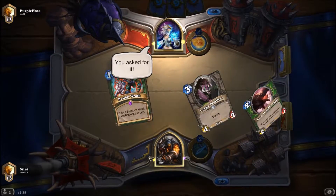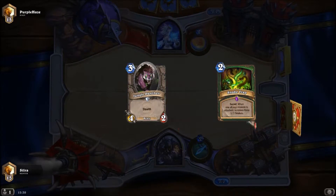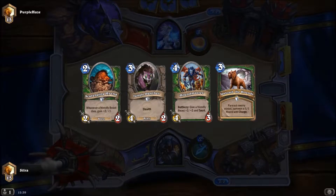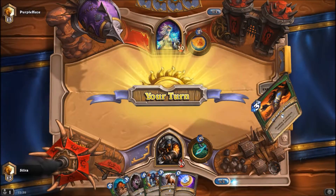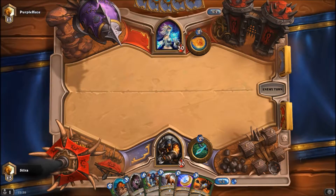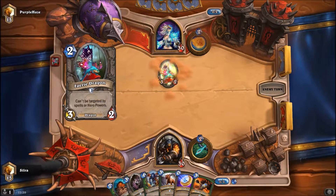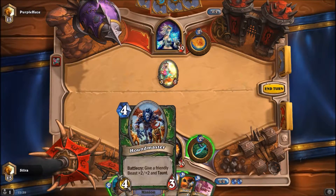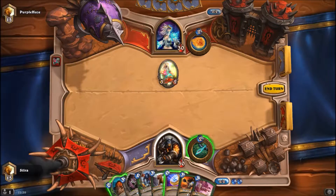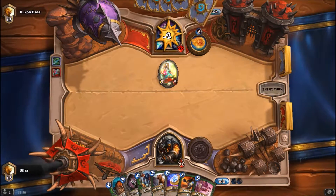Game 2 of day 15 is against a Mage. I really don't want a Starving Buzzard in my opening hand, nor a Snake Trap. Let's leave Bestial Wrath out as well, because all of that stuff dies way too easily to the Mage. This is not such an awesome matchup for this particular deck. I could play something as a turn 2 play just to maybe counter another turn 2 thing, but I suppose I'll just skip it here.